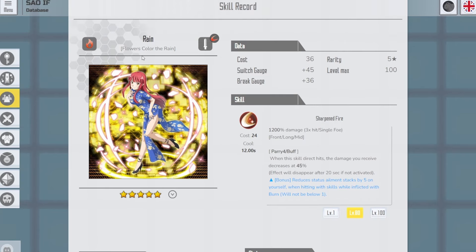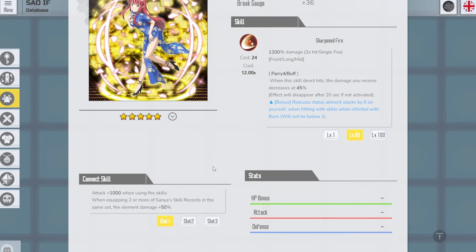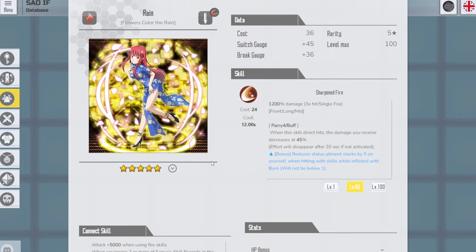This is also a connect skill: Flower Color of the Rain Rain. It is a sword connect skill with 1200% damage to a single target. When you use the skill, you decrease damage received from the enemy by 45%. Also when you use it, you reduce the element stack by five on yourself — this applies if you are inflicted by burn, so you need to be burned to use this bonus. The connect skill gains 1000 attack when using a fire skill, and if you have two or more Sanya skills in the same set, fire element damage will deal 50% more. It's a basically offensive damage and healing connect skill, really good for any slash fire content.